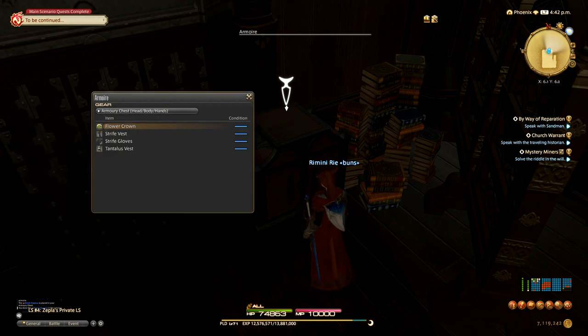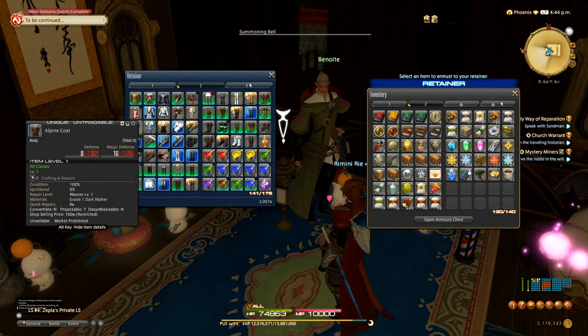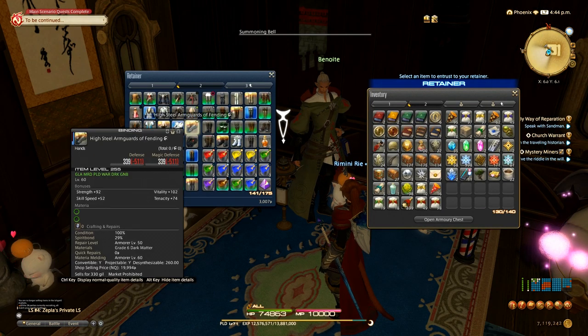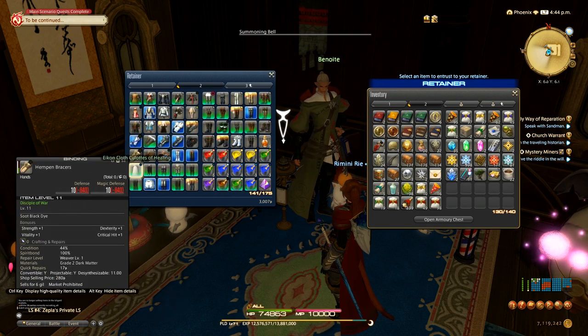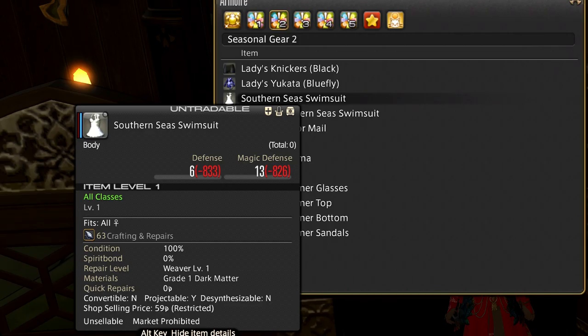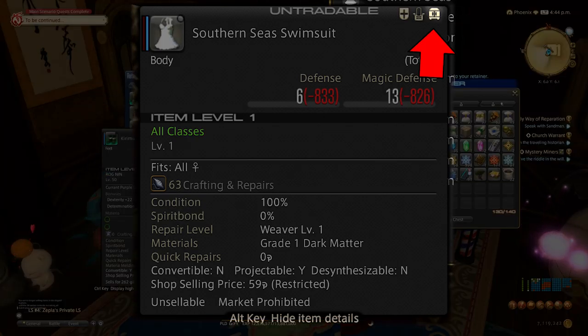Start putting anything that can go in the armoire into the armoire. That should include things like level 50 job gear, some seasonal gear, just random stuff. After you've put the first wave of stuff in, you can check your retainers to see if they're carrying anything that can also go in there. You can always tell by an item's tooltip — it will have the armoire symbol lit up if it can go in there. If it can, it should.